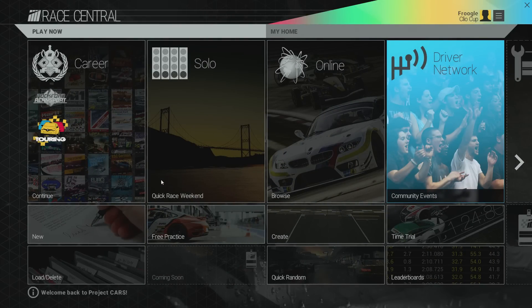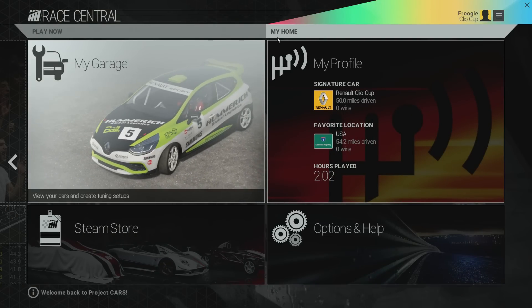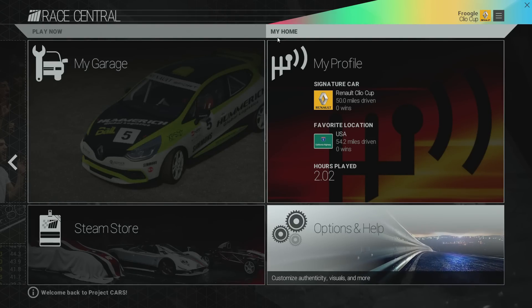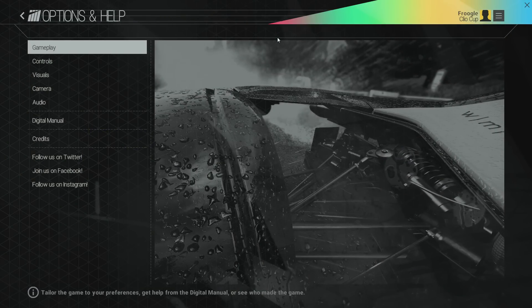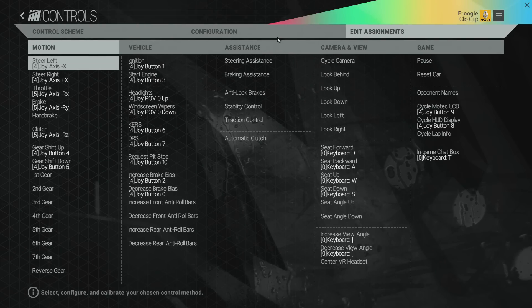This is very critical to understanding Project Cars — you have a lot of these multi-screen pages. Right now we're on 'Play Now' and I can go over to my home. There are two separate screens of information here, and that's somewhat confusing when you get into things like options. Let's go down into options — I don't mean to go full TotalBiscuit, but I think this is worth seeing. Let's go down to controls, for example.